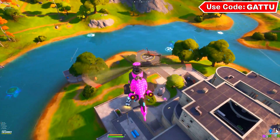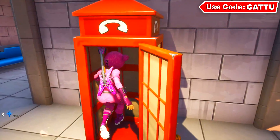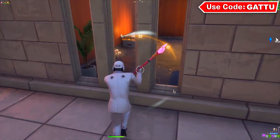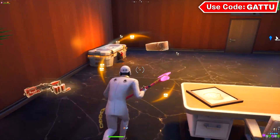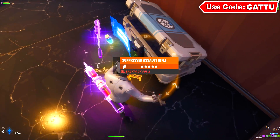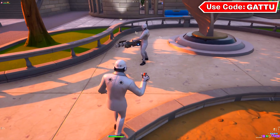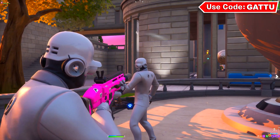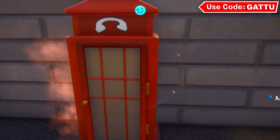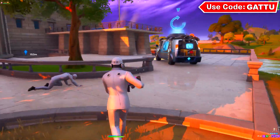Step four: land your chopper right here and get inside this phone booth for a disguise. Head back inside The Agency. This is the next step - find yourself a legendary weapon or the Midas's drum gun. Open this chest; most of the time there's a legendary weapon. Pick it up, then give him headshot damage while you're disguised as a henchman - I hit him for 66. Knock him down, go inside the portable phone booth again, get disguised again, and give him another headshot.